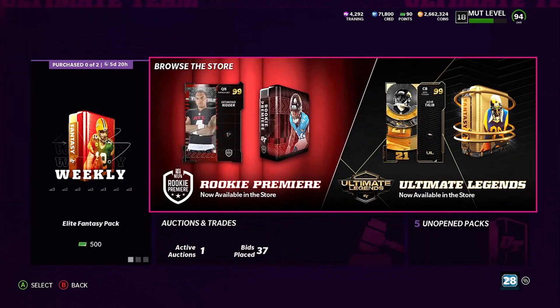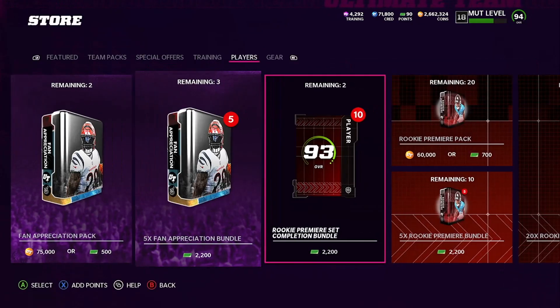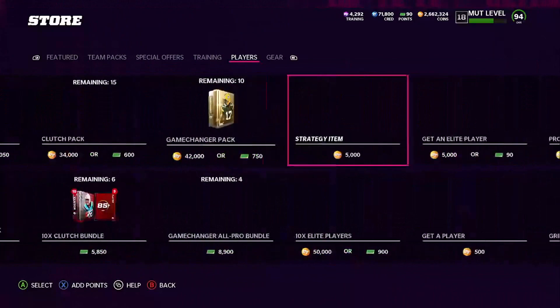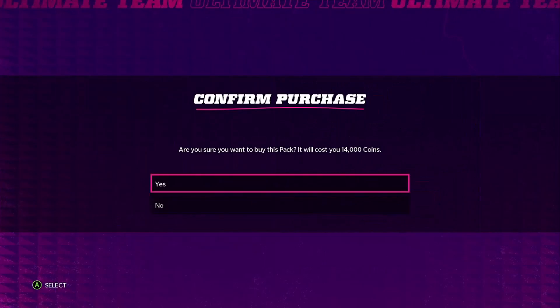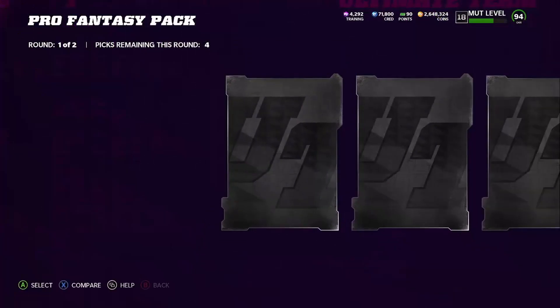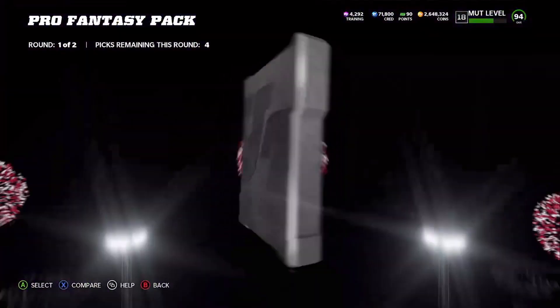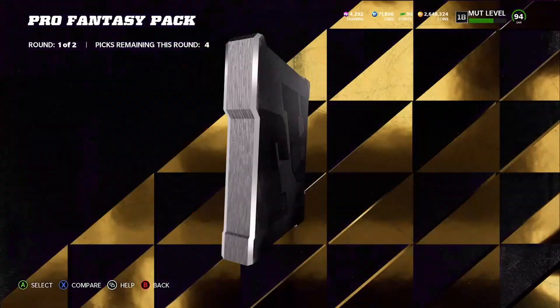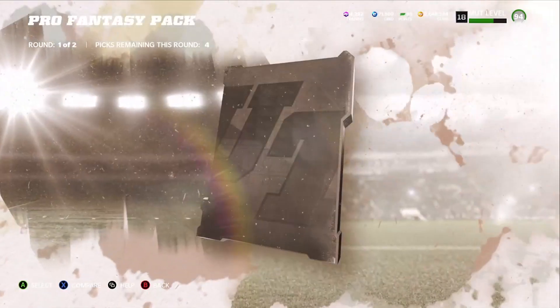Let's go over to the store real quick and see if we can bang out something. Remember, the university is up for another two days — it is 60 days free. All these Madden 22 methods you're getting, you'll get that university: the books, the ebooks, the audiobooks, all that. You get all the Madden 23 content for the first month, absolutely no cost. You get Jay Money talking to you in there as well, and all the other content creators will be talking to you. Let's freaking go, boys.